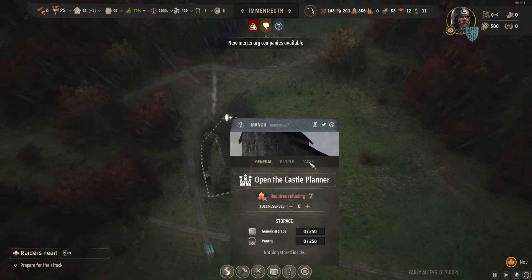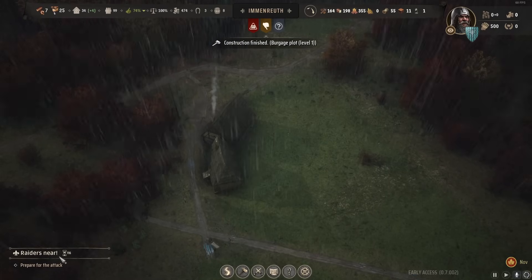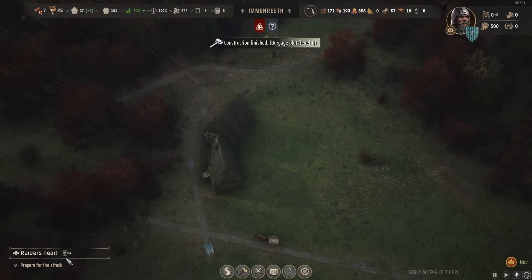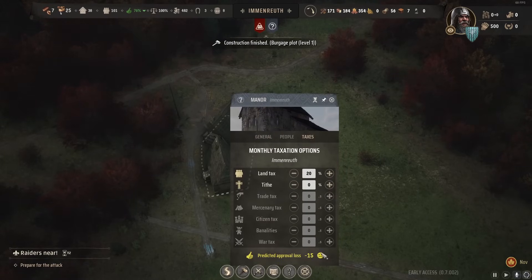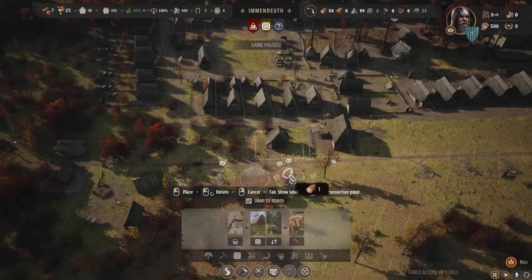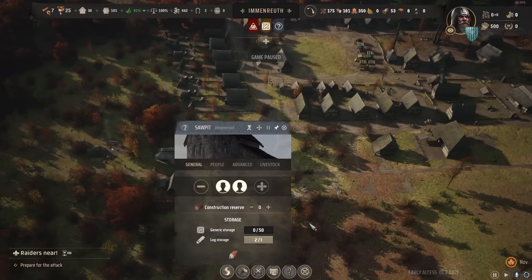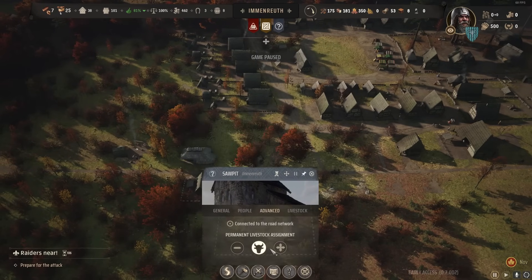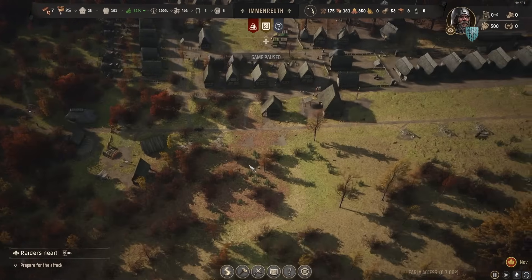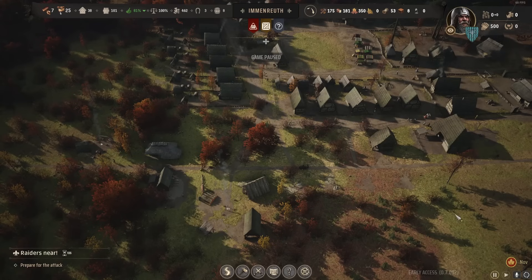The manor just finished. Set taxes immediately to start building treasury before raiders come. We're taxing now — it lowers approval by about minus 15, but we really need that treasury money. Build more hitching posts and upgrade them with planks to stables. We ran out of planks, so I assigned an ox permanently to the saw pit to drag logs over. If that doesn't balance the planks, we'll add another logging camp and saw pit. The raiders are only about five turns away, so we need to raise an army.